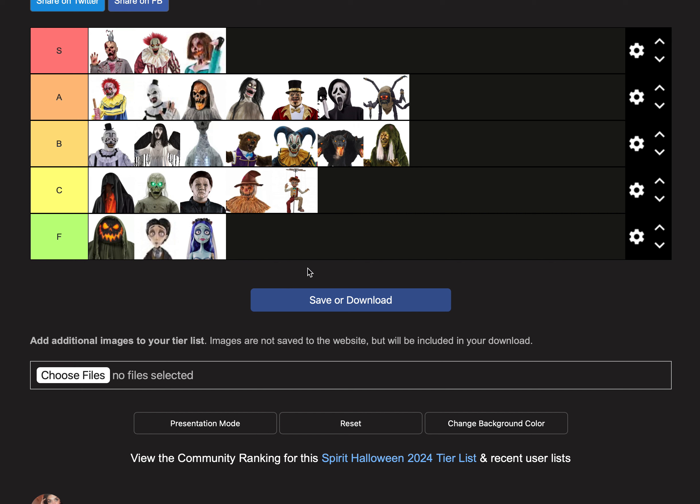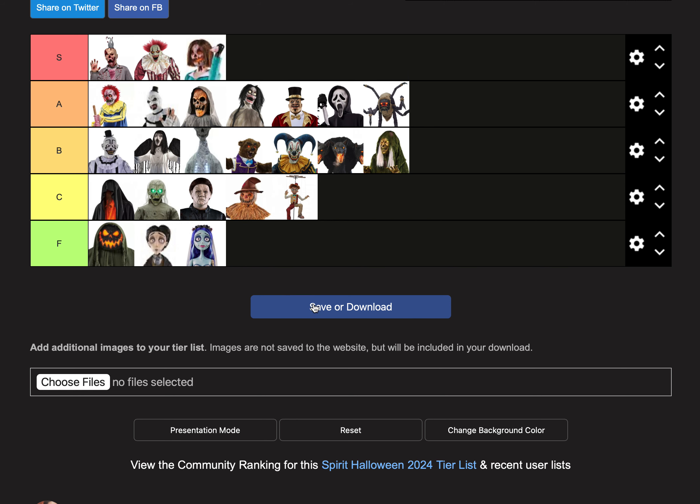That does it for my final Spirit Halloween 2024 animatronic tier list. These are my final thoughts after every single animatronic demo video has been released. This year for Spirit Halloween 2024 — it's not horrible, it's decent. There are some pretty good props this year, but some pretty bad ones as well. If you did enjoy this video, please make sure to like, comment and subscribe, and I will see you in the next video. Goodbye.